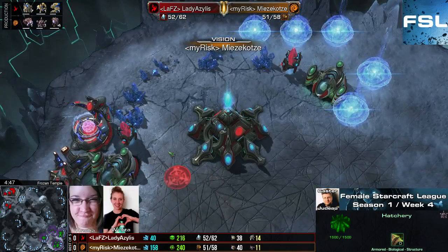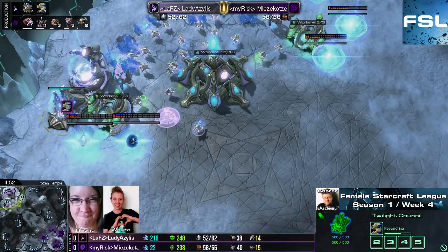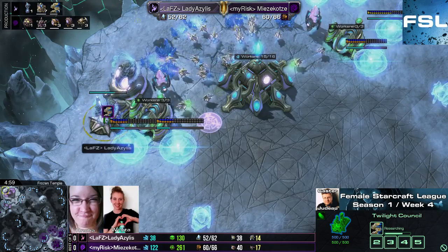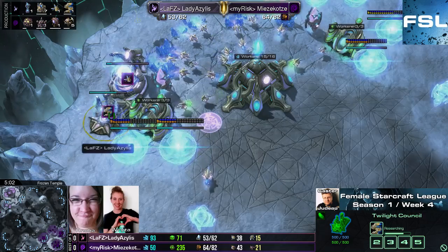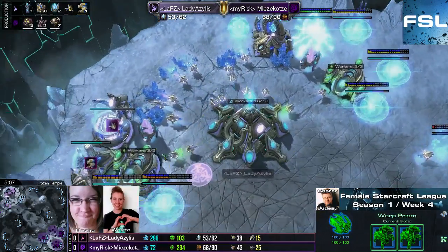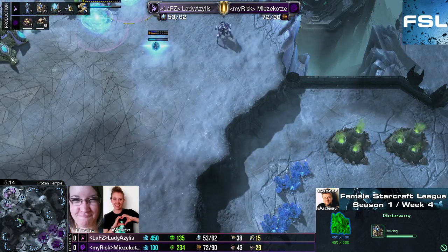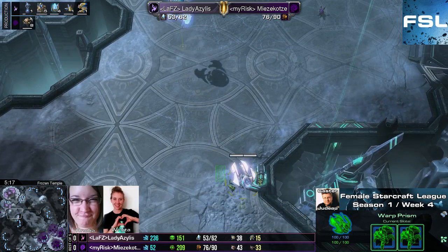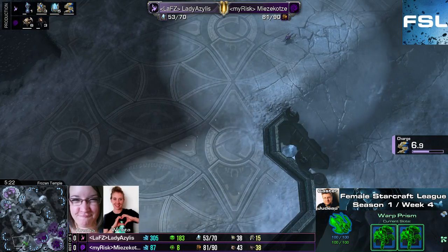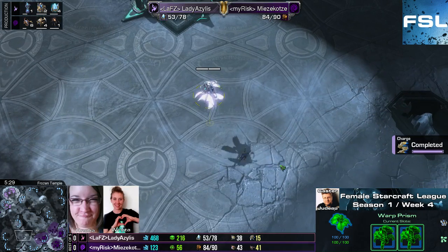Right now she actually knows everything. She's seen the Twilight Council researching something. That's of course a big problem as a Zerg player — you can't see the Twilight Council researching, so right now you just don't know whether it's going to be Zealot speed or the attack speed for the Adepts, the resonating glaives. You normally know that a warp prism attack of some kind is coming if the robotics facility is there and you see a lot of gateways, because warp prisms are usually the best way to reinforce your army.